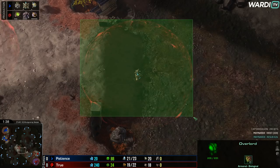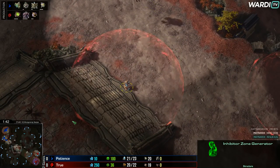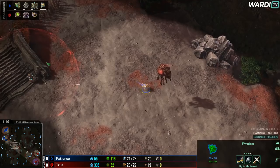These are Inhibitor Zones, one of the features and challenges of the TLMC. They slow ground and air units by 35%. I know some of you will be sick of me telling you that, but obviously some people just tuning in still need to know.